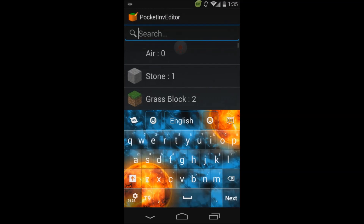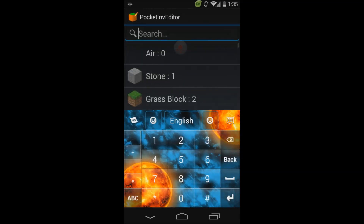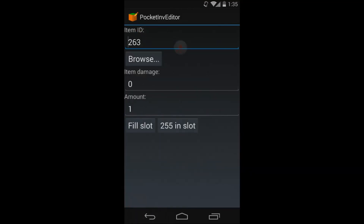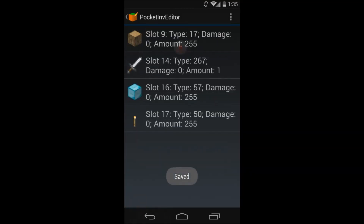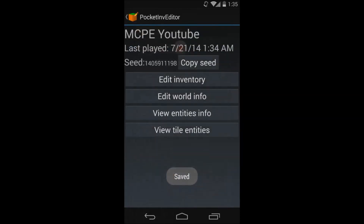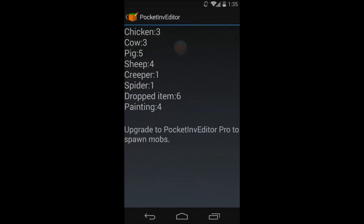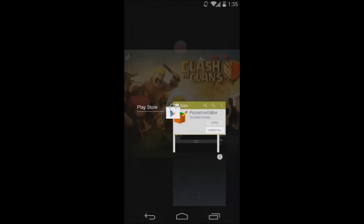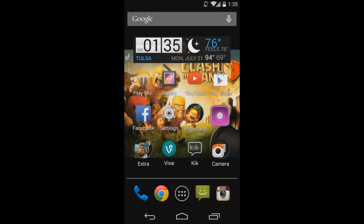Alright. Just keep clicking back — pressing back saves it. Back, saved. Back, saved. You can change the name, whatever. Make sure you exit out of all of it — this stuff here shows entities, how many mobs are on your world. Exit out of all that and go back into Minecraft.